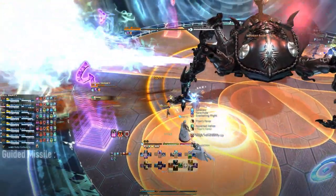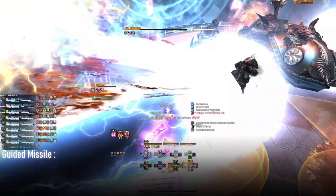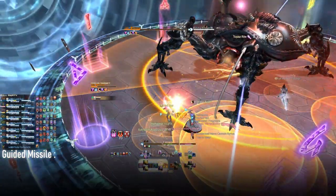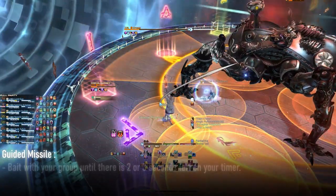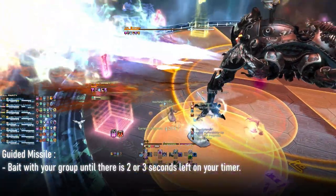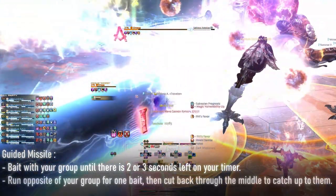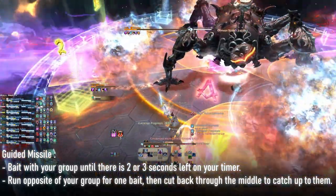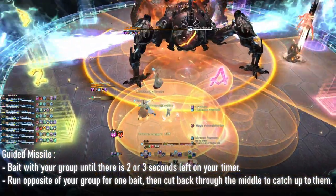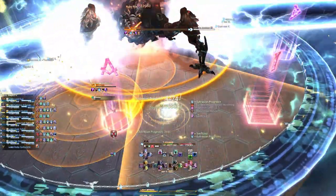The only critical role in this mechanic is the person handling the guided missile, identified by the number assignment. The way to handle it is simple but fast-paced. Once your debuff has about 2 or 3 seconds left on it, it is your cue to rotate away from your group for one circle, drop your guided missile, then cut back through the middle to catch up to your group. Sprint is not needed, but very welcome if available.